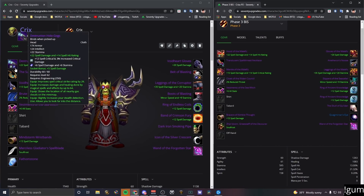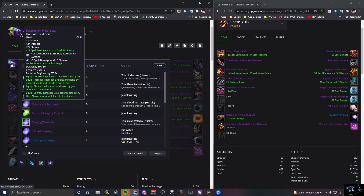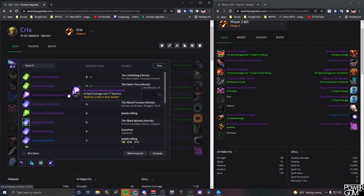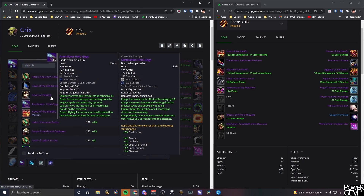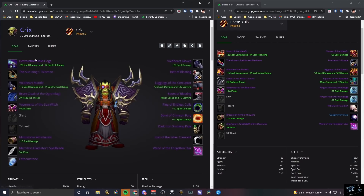The major gem changes are the blue ones — a Glowing Tanzanite and a Glowing Night's Eye — which you need to activate your meta gem. The upgrade here is literally one spell power difference on the Night's Eye, so I personally did not get those right away since they were 400 gold each. That's 800 gold for two spell power total, and I expect these prices to drop significantly. I skipped those for now.